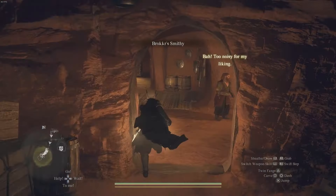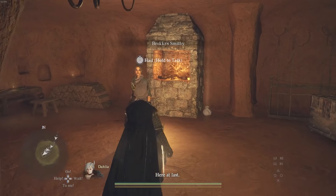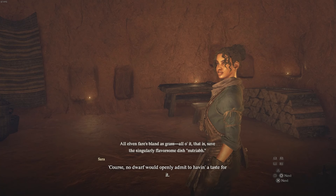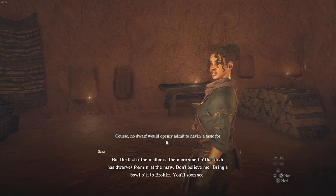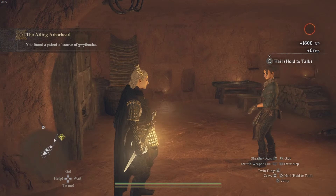We're going to the smithy, which is already marked on your map. You're going to speak to a character called Sara, and she's going to say okay, we can help you, but you must bring a specific dish — a food item — for the dwarf, so that he can help the elves, because he has a thing against elves.